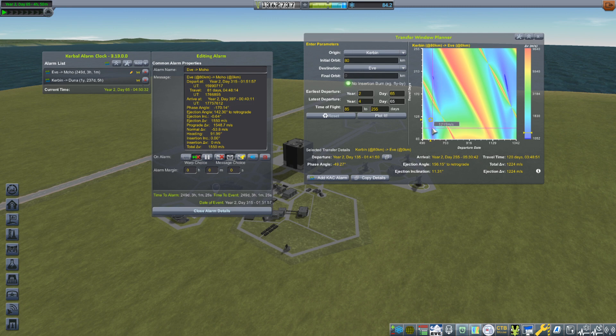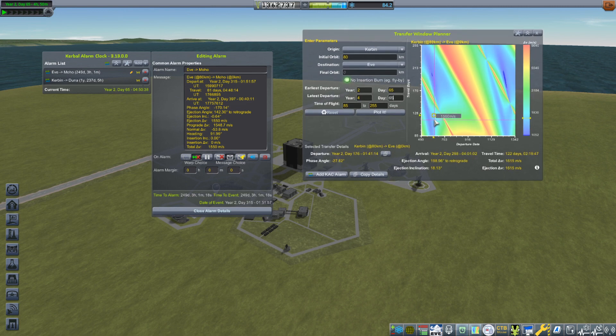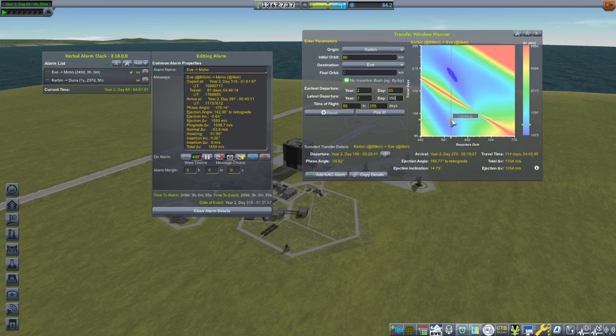I'm looking at arrival times in the cooler colors on the transfer plot, targeting around Year 2, Day 315. Zooming in on the map between Year 2 and Day 350 to find the right window. There it is — a window that leaves Kerbin on Year 2, Day 193, gets to Eve on Year 2, Day 315, and costs about 1,755 meters per second. That's probably a good window for me.